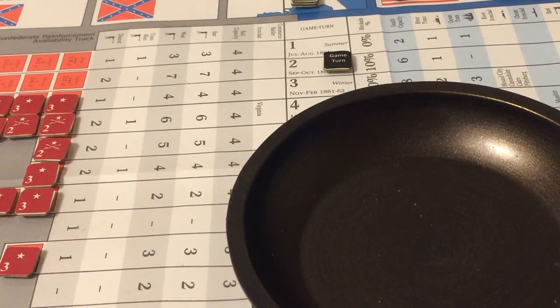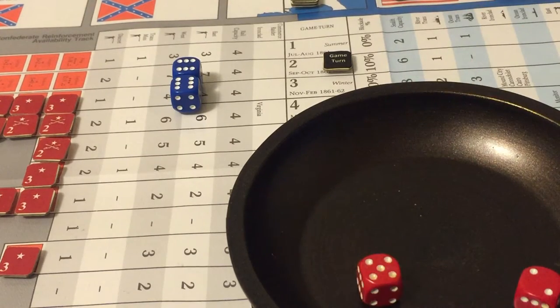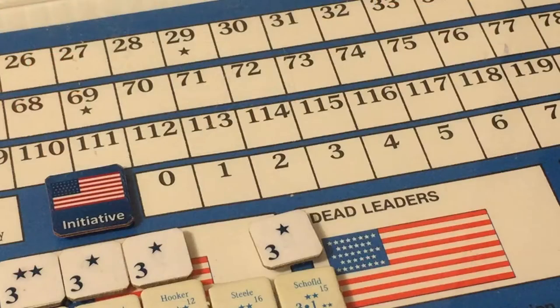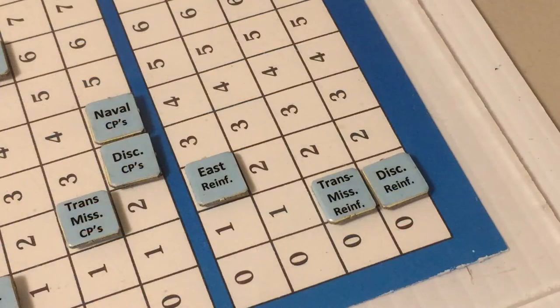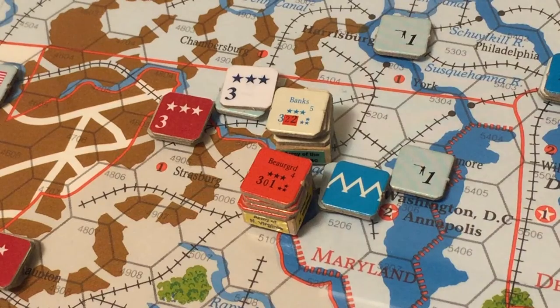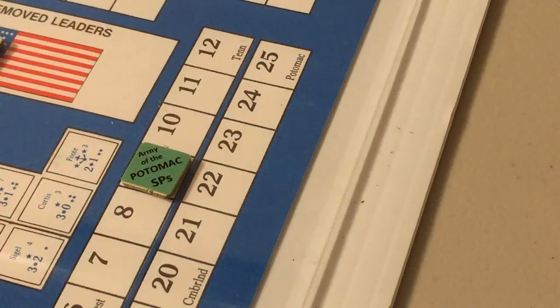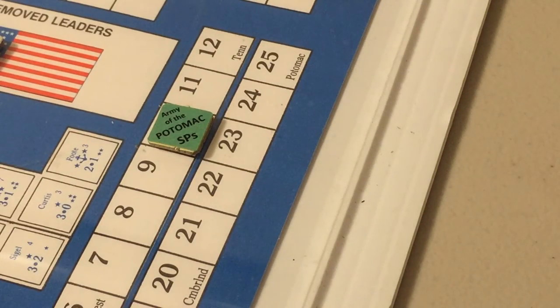Rolling for initiative: Union rolls twelve — a very high roll. Confederates roll seven. The Union wins with a dice difference of five and enters a free reinforcement from the Eastern Theater, increasing the Army of the Potomac to ten strength points compared to the Army of Northern Virginia's eight.